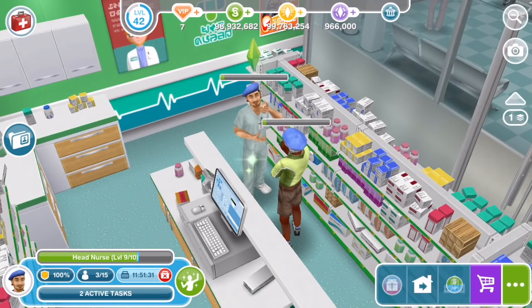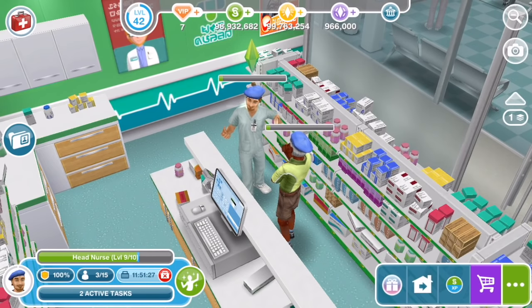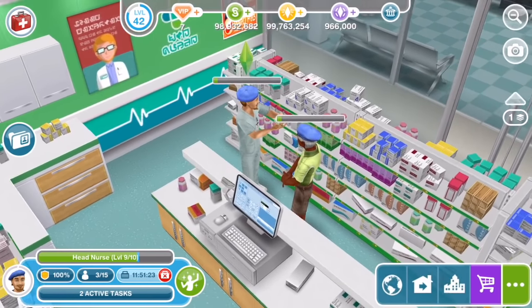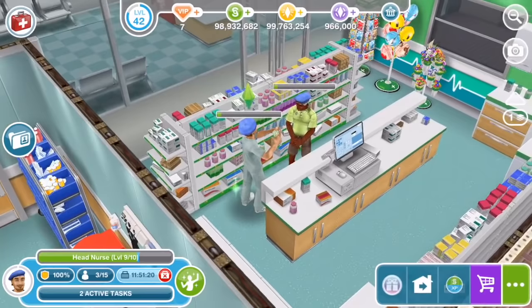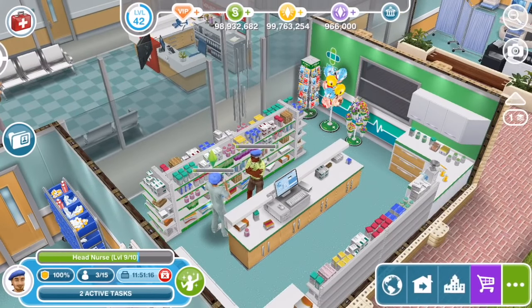This is the pharmacy which is unlocked at level 6 of the nurse career. There's a well-stocked pharmacy. They've got some balloons there and maybe some general stuff to give to people who are trying to get better.